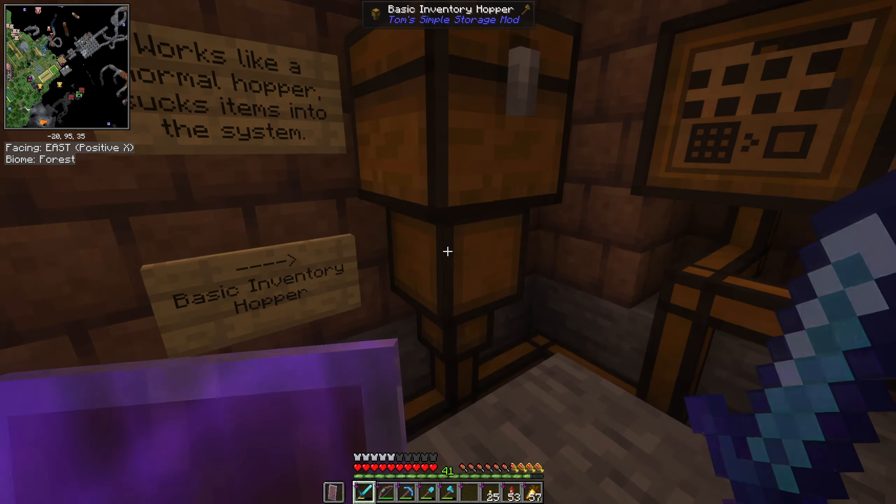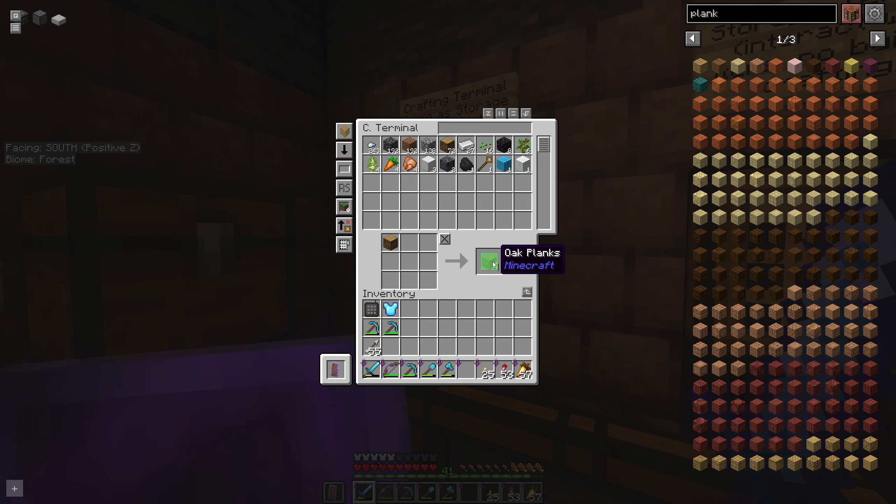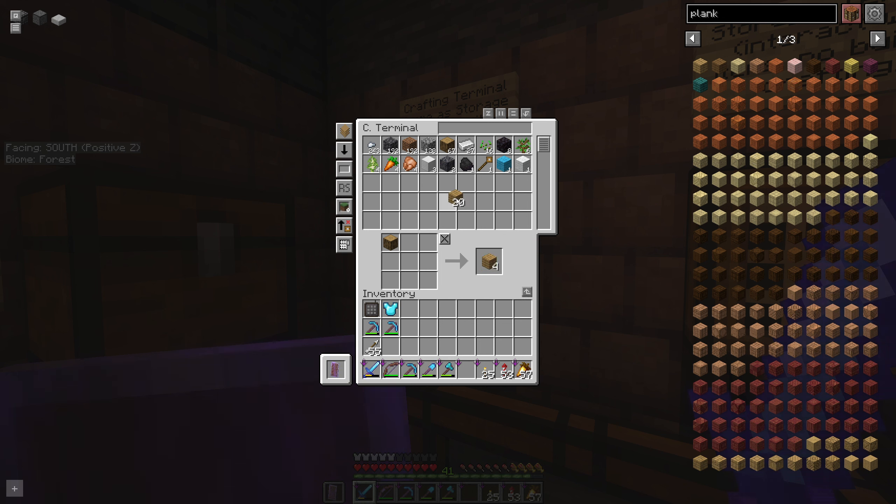There are two types of terminals: the regular storage terminal, which just shows you what's in the system, and the crafting terminal, which adds a crafting grid. You can grab items from there, or you can just type what you want — like planks — click on it, and it will show you the recipe. Click 'move items' and it will pull it from your inventory and craft it. You can see the count goes down as we craft planks.